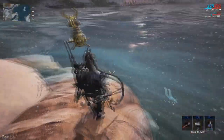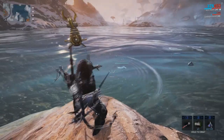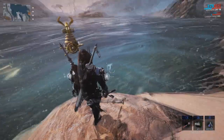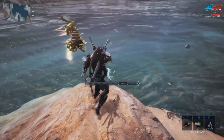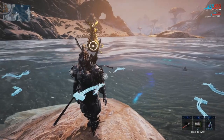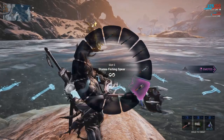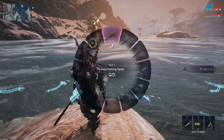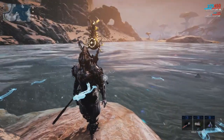When timed correctly, the spear will release an electronic current with your successful catch. This will temporarily stun nearby survey fish. Catching a stunned survey fish, you will notice the colored box area to be much larger, therefore making most catches easier. Unlike Cetus fishing spears, these Fortuna spears do no damage when thrown. Therefore, you need not worry about which type of spear for which type of fish. All spears on Fortuna can catch all of the survey fish on Orb Vallis.